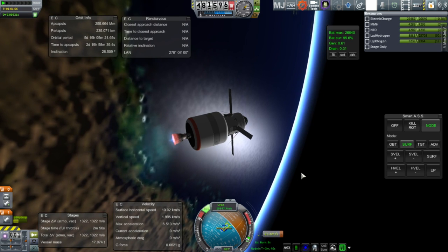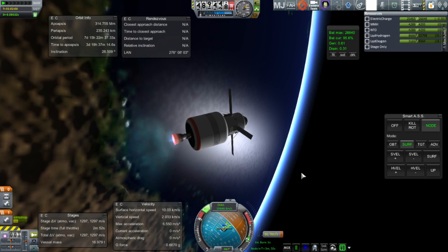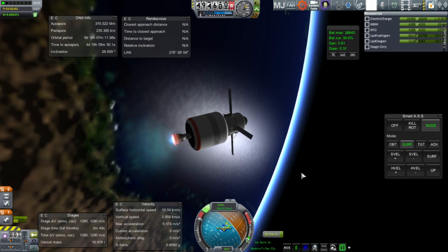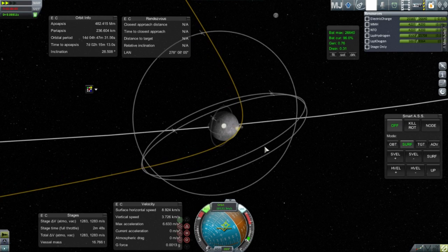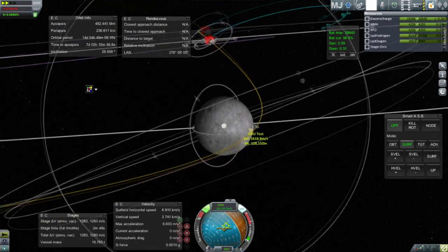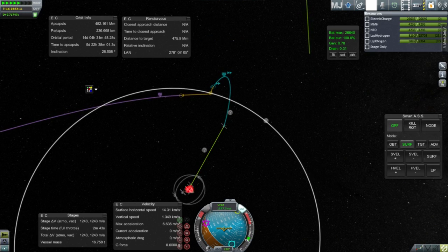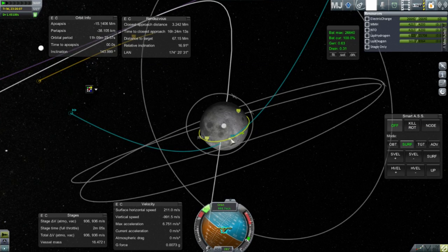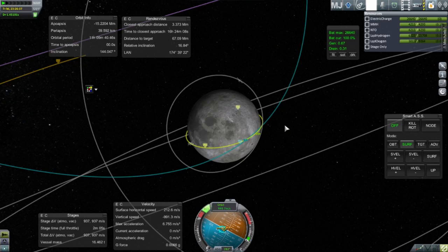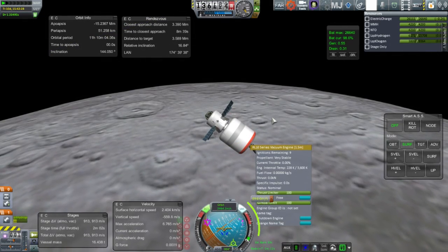Near the end of the burn, we see that we'll have about 1200 meters per second left over, which is more than enough to get into orbit around the moon. Orbit around the moon takes about 800 meters per second in a tight orbit, possibly 900 if you want to overestimate. I fine-tuned the orbit using RCS, but there's still an inclination discrepancy between us and the target, partly because of our interesting approach — we're overshooting a bit and then coming back in.